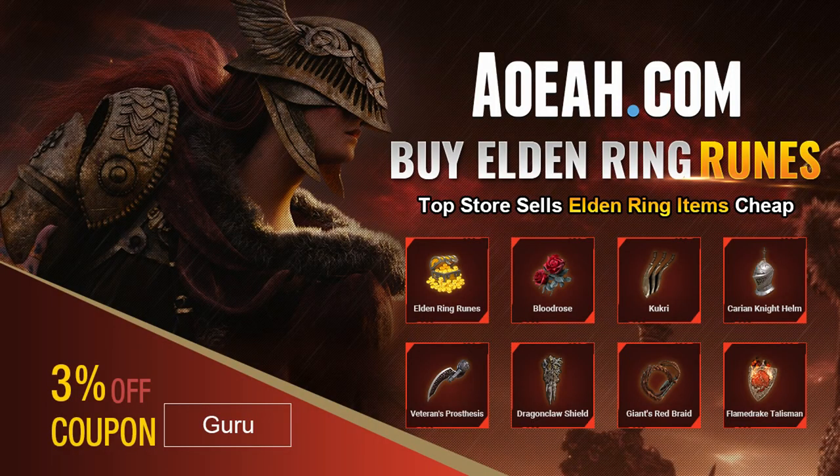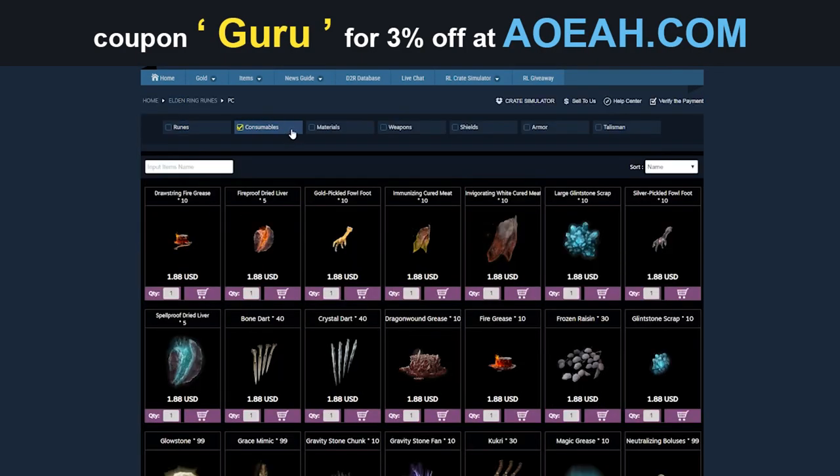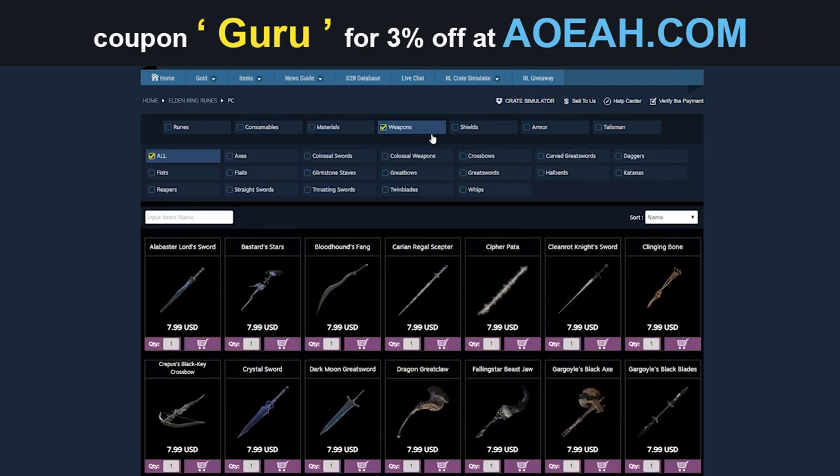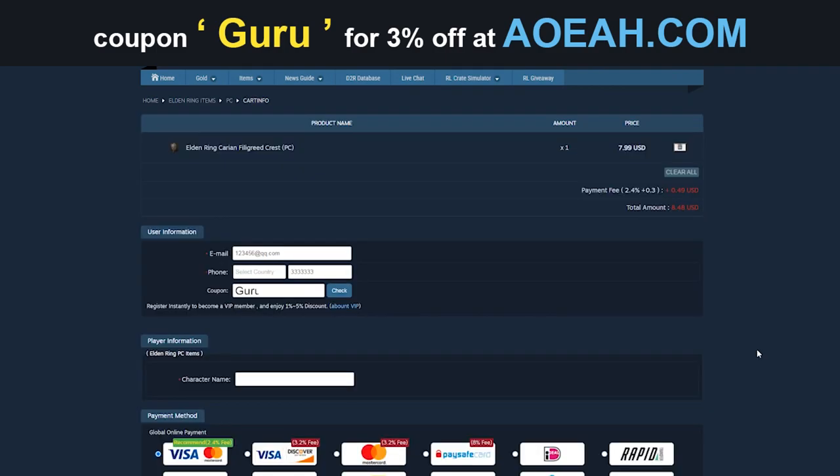Before we get into the video, here's a quick shout out to OyoA.com, our sponsor. If you don't want to grind for items, runes, and you want armor real quick, then you can get it from these Star Wars champions. And by using the code in the description, you can get 3% off. Remember, Guru.